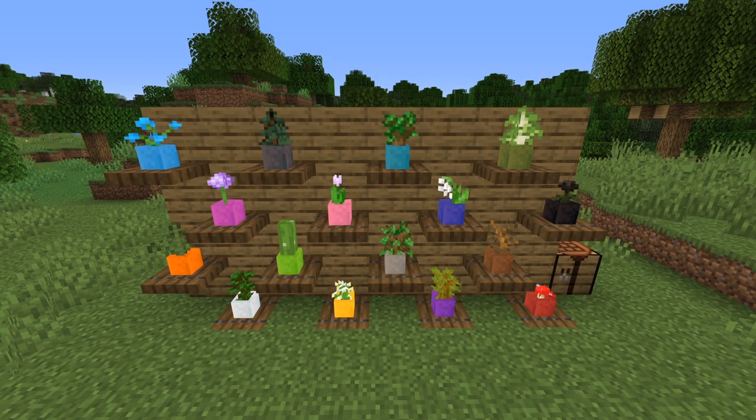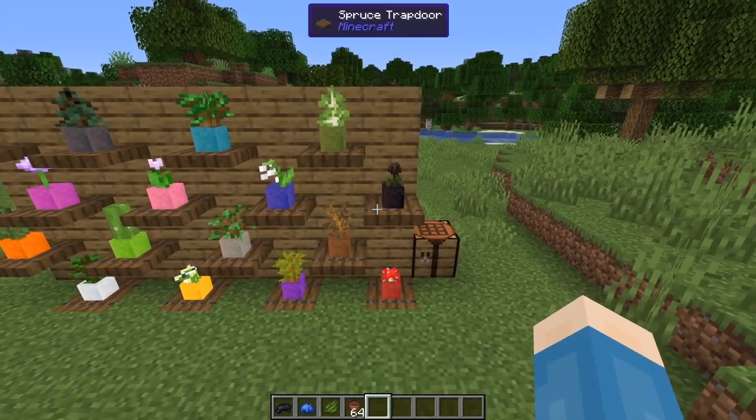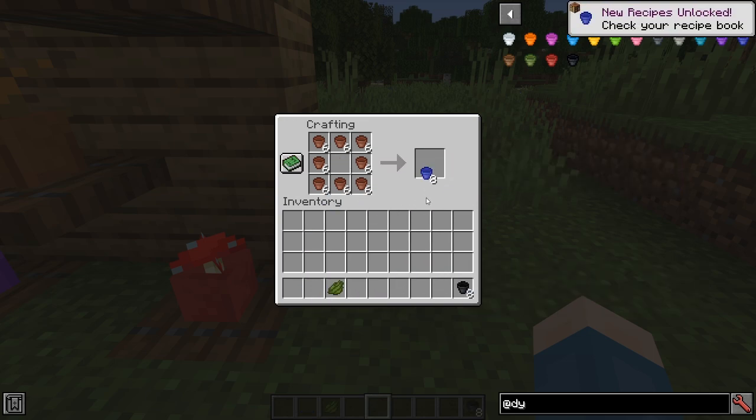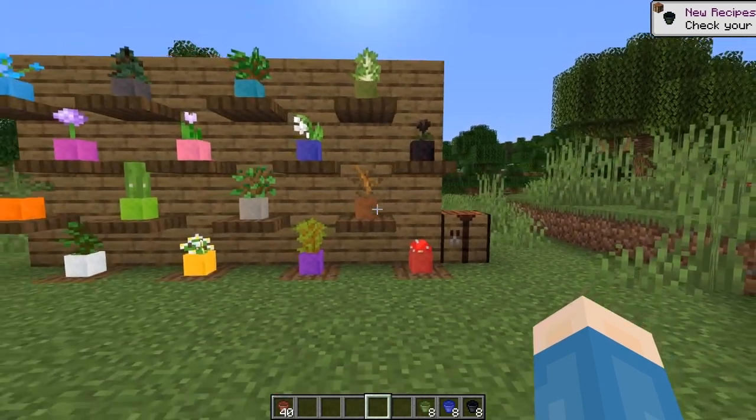Dyeable Flowerpots is a straightforward mod that just adds dyeable flowerpots of all vanilla colors. I've said it before and I'll say it again — these little touches are what make a mod pack really stand out to me. The recipe for creating the dyeable flowerpots: you surround a dye with flowerpots, and you get eight of that color. It kind of stinks that you have to make eight of every color that you want, but they're pretty cheap, so honestly it's no big deal.